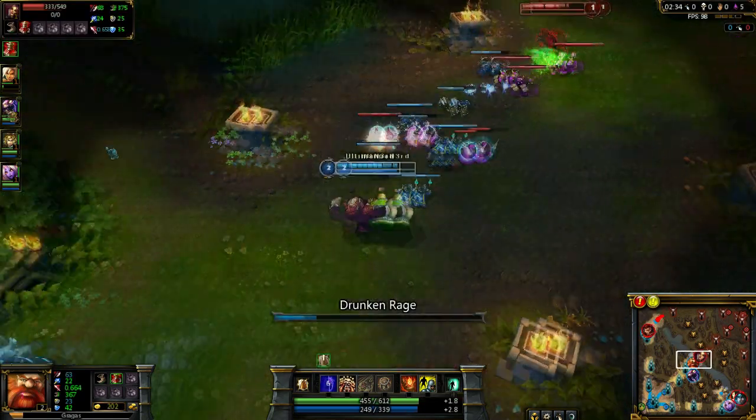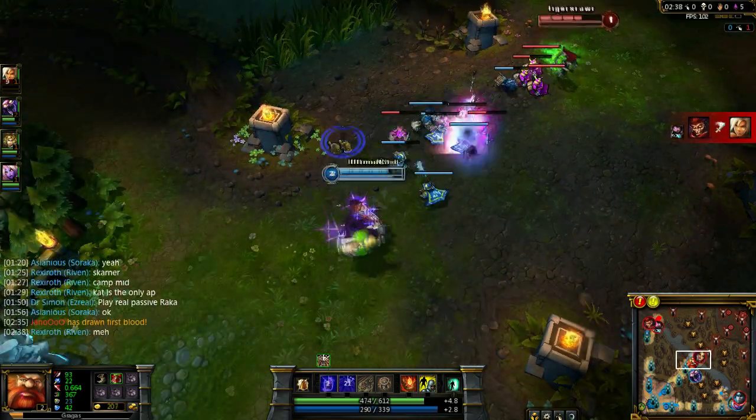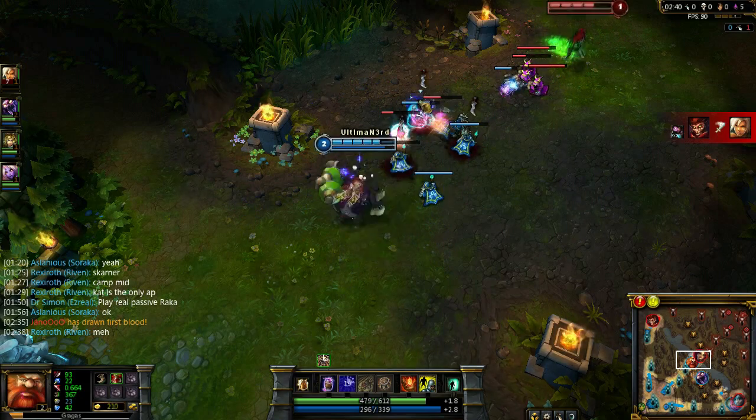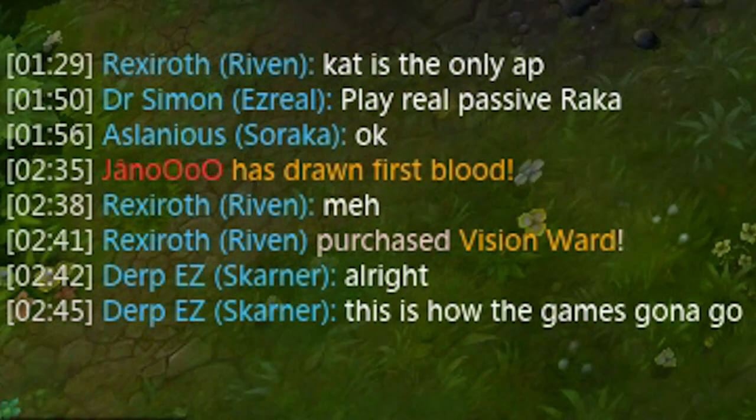As we can see right here, you've got to make sure your top lane gives away first blood — that'll really help out the team. Make sure your jungler gives up by three minutes as well.